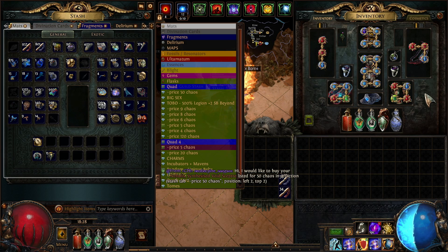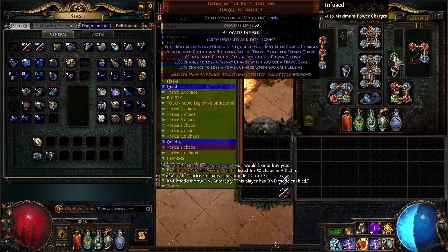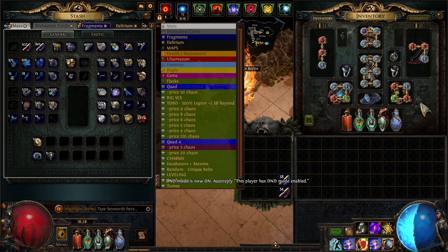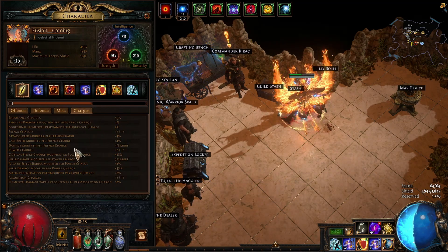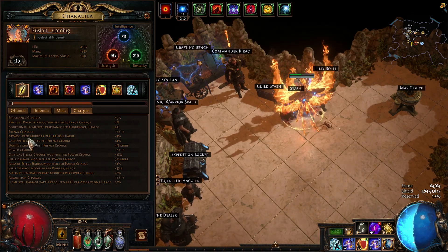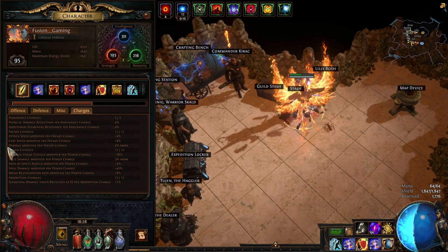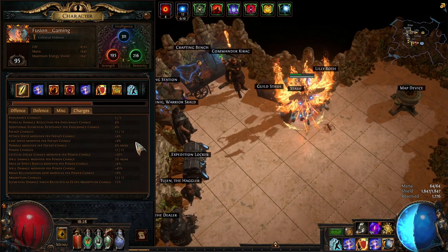Next I'm running a Badge of the Brotherhood. With the Badge of the Brotherhood it increases your frenzy charges equal to your power charges. At the moment I'm running 12 power charges, so I now have 12 frenzy charges. Frenzy charges provide a cast speed modifier, a damage modifier, and an attack speed modifier — four percent more damage per frenzy charge, and I have 12 of them. That is pretty big.